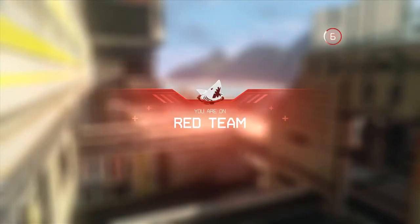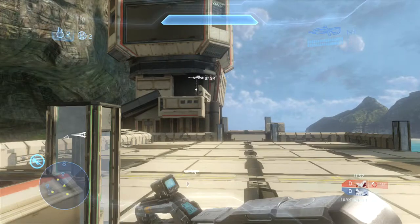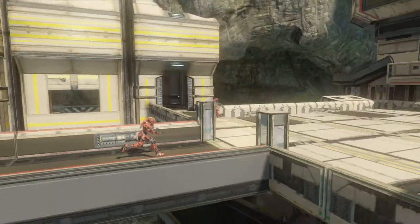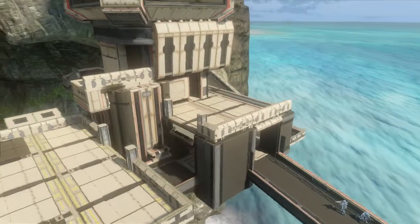Hello everyone, Genesis Rider here with another Genesis tips and tricks video. Today we'll be looking at how to play, set up, and hold certain positions on the map Shutout. This is a remake of Lockout or Blackout, as you may remember, originally created in Halo 2. I think it worked best in Halo 2, but that's just my opinion. We'll be going over some of the callouts of the map locations first.